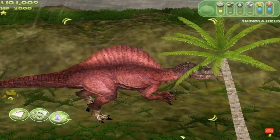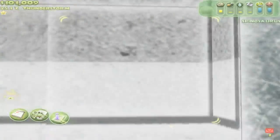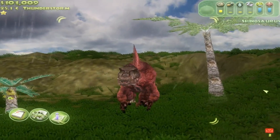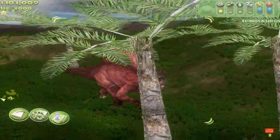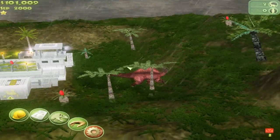A crowd favourite — and I think one of you watching this video right now is actually a Spinosaurus fan. Looking lovely, one of the nicer textured dinosaurs in the game, piercing green eyes. Spinosaurus knows what's up. He's not done as well as some people may have expected — this is a chance for him to redeem himself. He's got a 2 out of 4 win rate so far, losing to Carcharodontosaurus and Ankylosaurus.